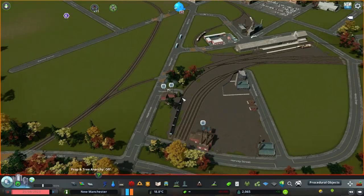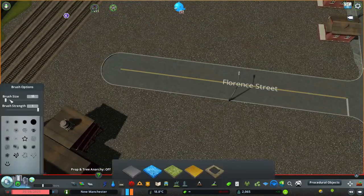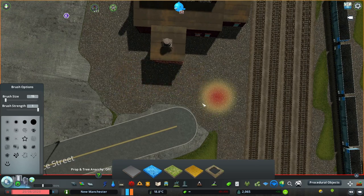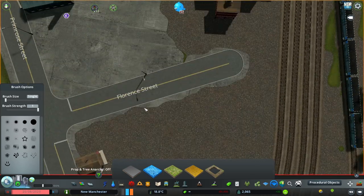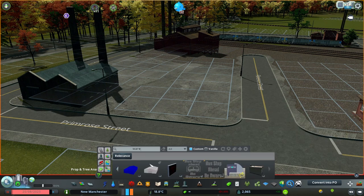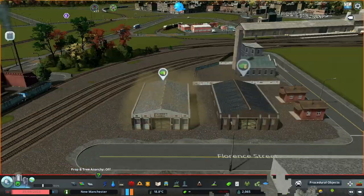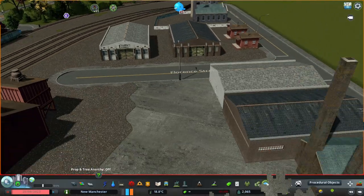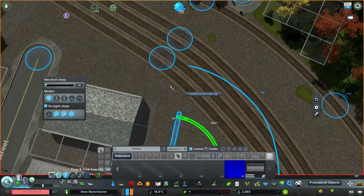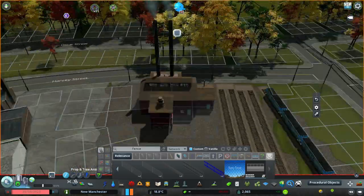I'm looking at it and I deleted those two power stations because this is like three days later - I couldn't play the game and make a video, I was just not at home, I was with my family. Now I'm building those warehouses. Basically I added warehouses because they look kind of interesting and they have two colors so it also adds some variety.